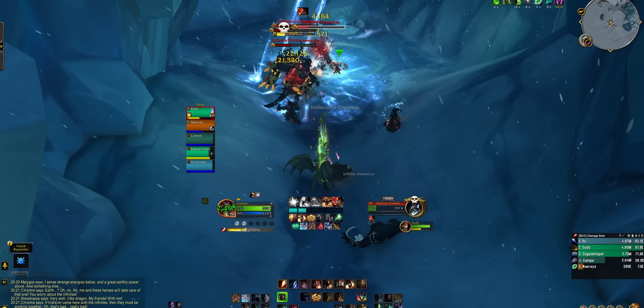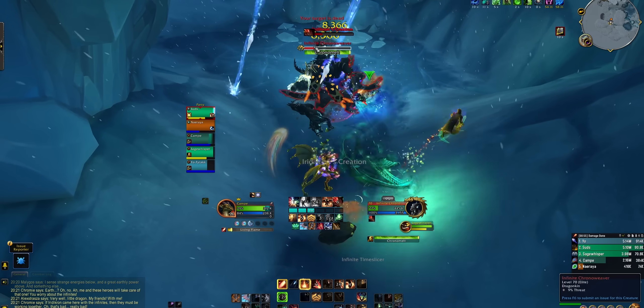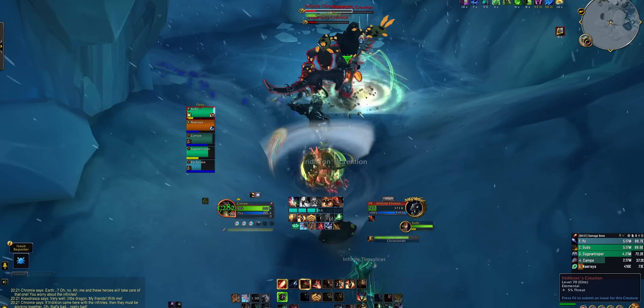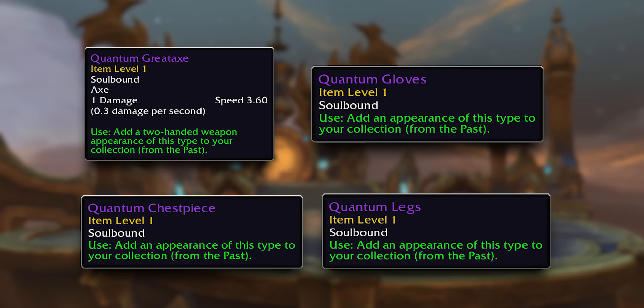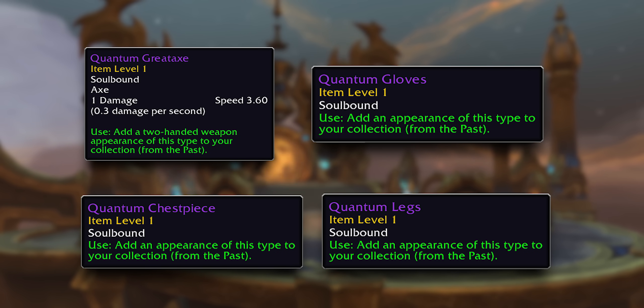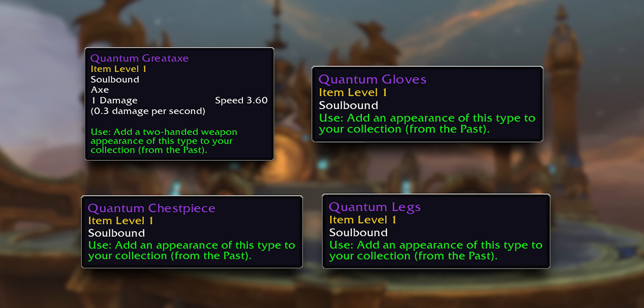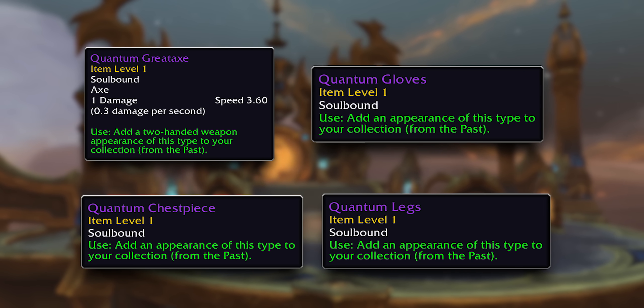It's got some crazy good rewards. It drops staggeringly strong gear at item level 437 that can be upgraded up to 441. Some of the trinkets are special and the gear looks terrific. For the collectors, the last boss drops these quantum items — everyone gets a random quantum item on kill, and when you use them they roll into totally random appearances of whatever armor type. You can basically casino your way once a week into getting transmog in a slot you don't have before, because they don't roll dupes.